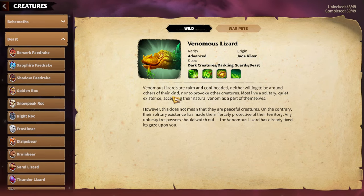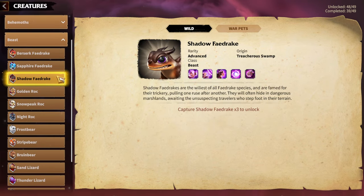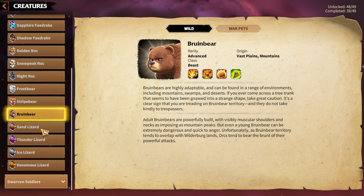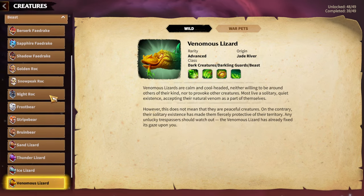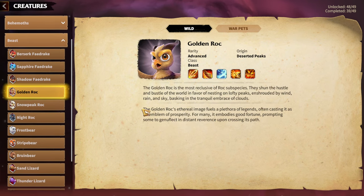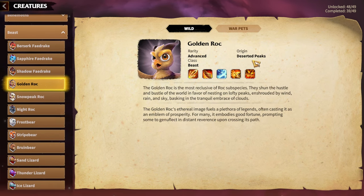So it's pretty easy to understand. Mage players: Sapphire Fairdrake, Shadow Fairdrake. Marksmen: Snowpeak Rock, Nightrock. Infantry: Bruin Bear, Frost Bear, Venomous Lizard. Cavalry: Berserker Fairdrake, Golden Rock. Those are the Warpeds I recommend. I still see people choosing the wrong Warpeds for their hero pairs — that's the main tip.